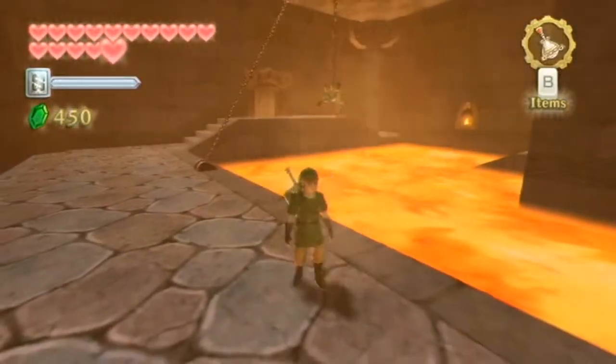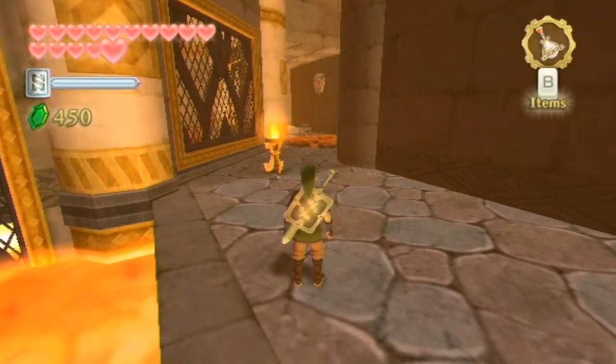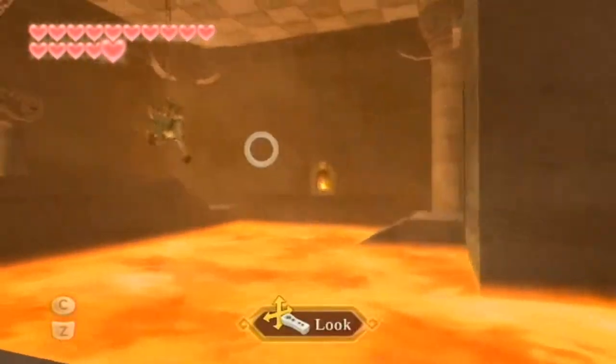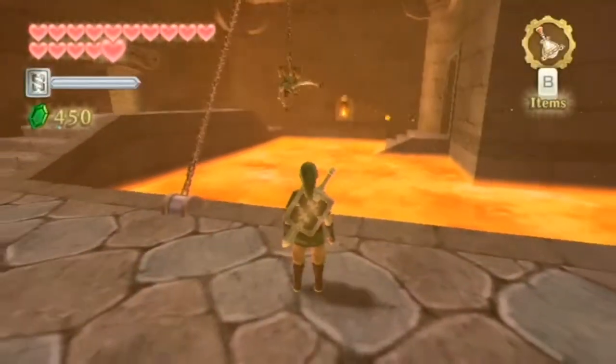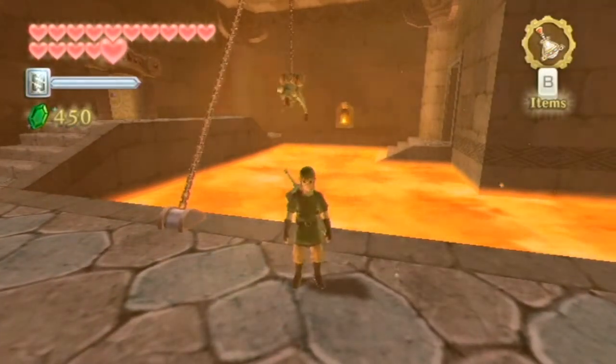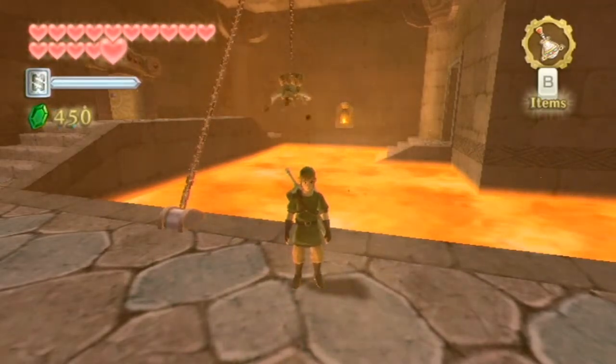We've gotten pretty far. In the next episode of The Legend of Zelda: Skyward Sword, we're going to continue on our way through the Fire Sanctuary. Hopefully we'll save this Moglen — he'll give us something nice. If not, well, we did a pretty good job making it this far, right? Yeah, I agree. I'll see you all then.